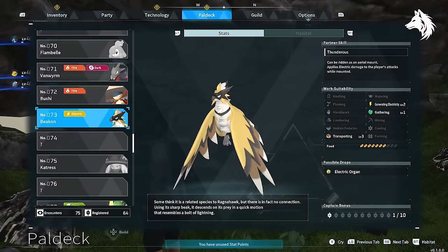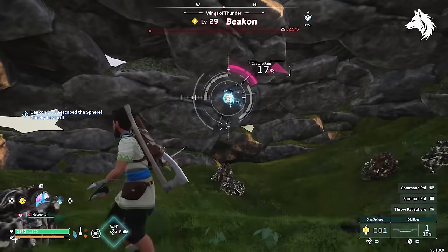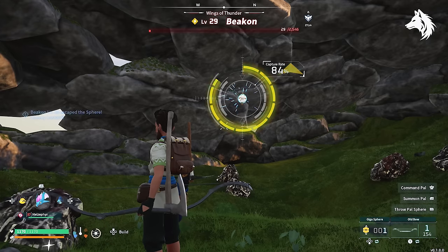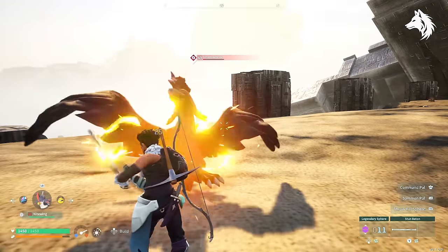At numbers 5 and 4 we have Beacon first, who is an electric type bird found in the northern parts of the desert. This pal can be made with some lower level ones through breeding, but the saddle won't unlock until level 34, which is the earliest you can use it. Next on the list is Shadowbeak, my favourite pal, but he's only found after level 40 on sanctuary number 3.